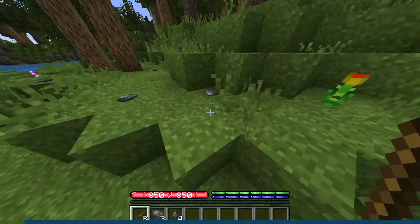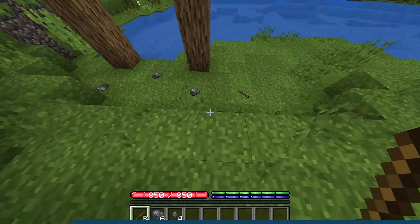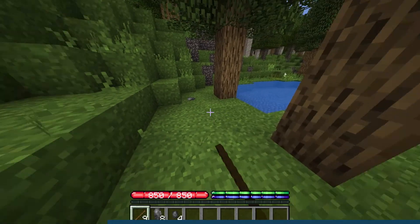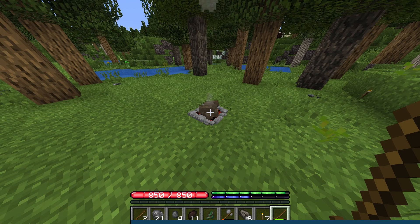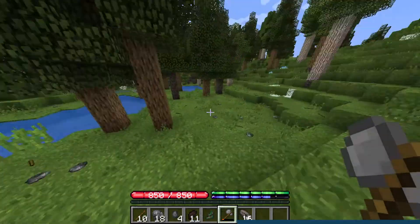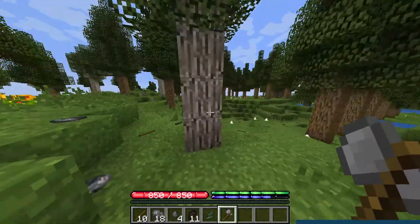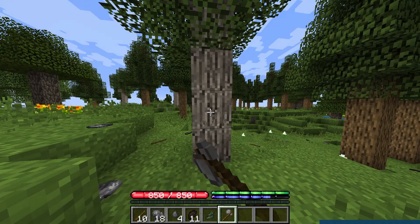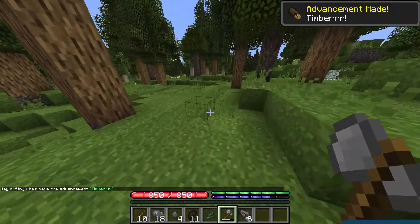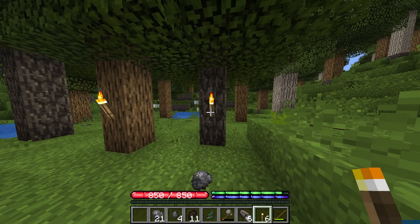Those are just the basics to play TerraFirmaCraft. Jumping into the mod without any prior knowledge can be tough, especially when you're used to vanilla Minecraft, so we really hope this guide helps lighten the load. Once you have your fire pit and tools constructed, you'll want to turn your attention to creating shelter and eventually finding ore to create better tools. Overall, the mod is a breath of fresh air compared to the repetitive nature of the base game, while also adding quite the challenge. That's all for this one, gamers — as always, I hope you have lots of fun.